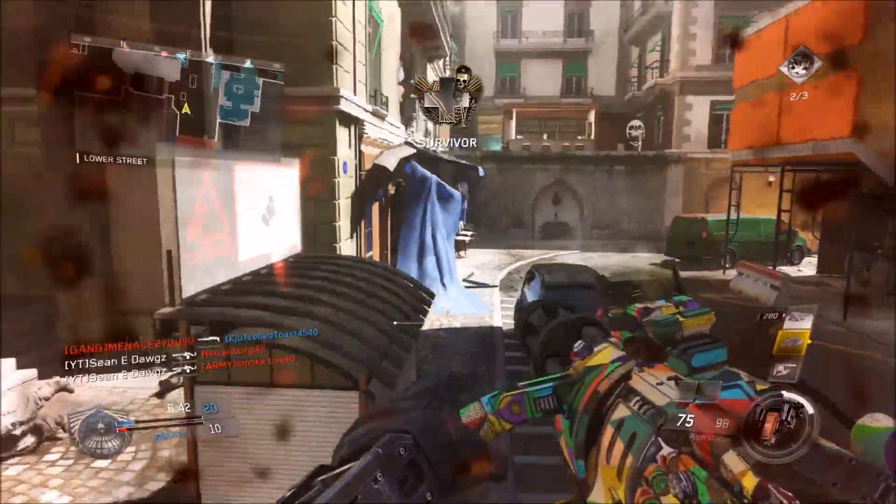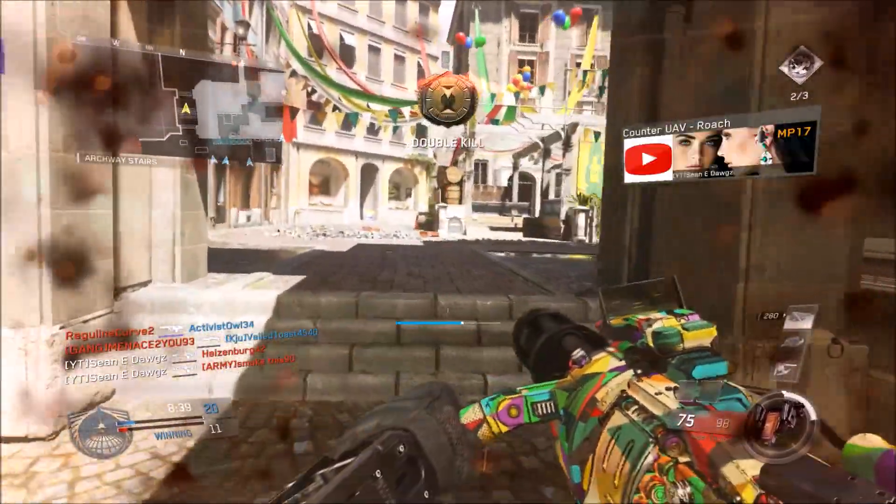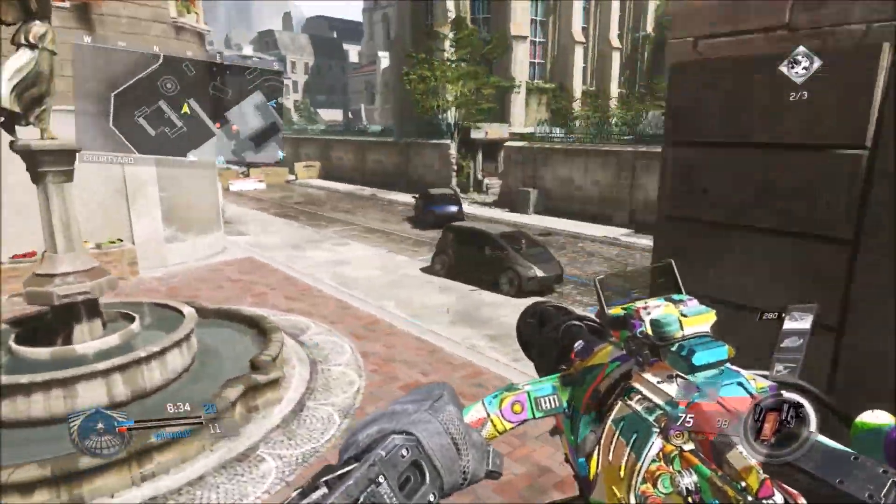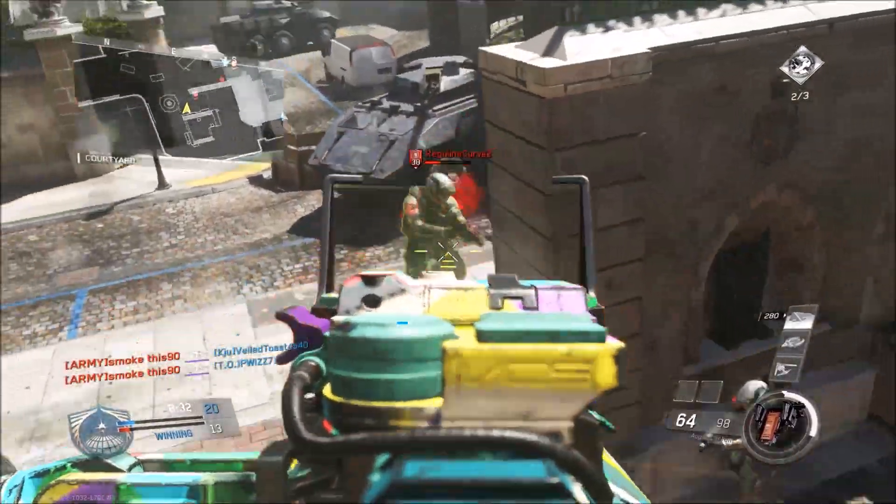I'm rocking quite a few attachments on this thing. I'll start off with Quick Draw and Foregrip — I use those on most of my weapons. Quick Draw is obviously going to give you the jump on your opponent; if you can outdraw them, you're gonna have better chances in your gunfights. Now, Grip — it's a light machine gun.